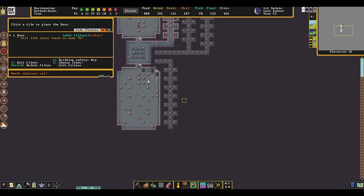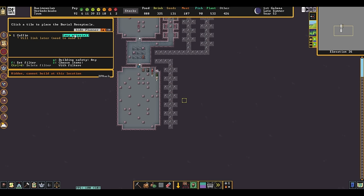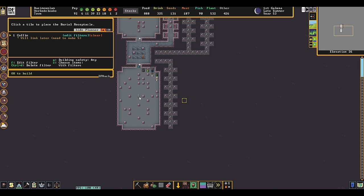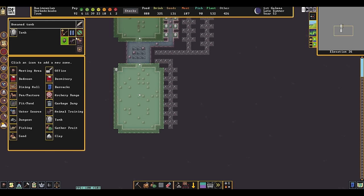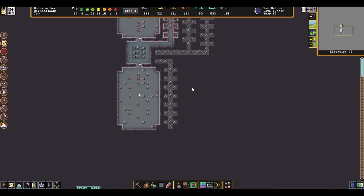I guess for this we still want it pretty fancy, and I guess the same thing with the burial thing. That in there — I guess this counts as furniture that you own as well. We just put a bunch of high-quality stuff in here. A lot of times I end up putting statues. And again, with the engraving we're going to be fine. Let's go ahead and assign the tomb. Alright, so now you have all the rooms you want. Nothing's in red — they're just not fancy enough yet.